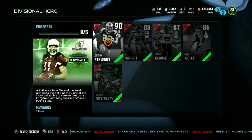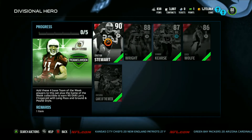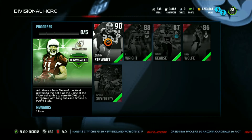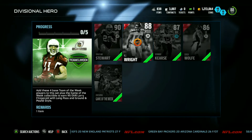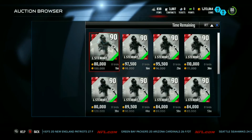Now our elite Team of the Week players. Personally I did call this one — I think everyone could have probably called it. Jonathan Stewart has the highest overall card in the set this week, a 90 overall halfback. We've also got KJ Wright, Jermaine Kearse, and Derek Wolfe.